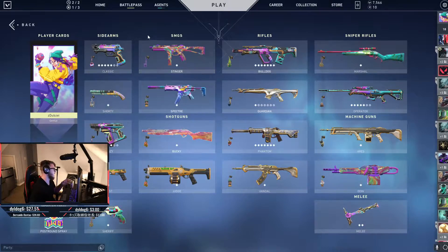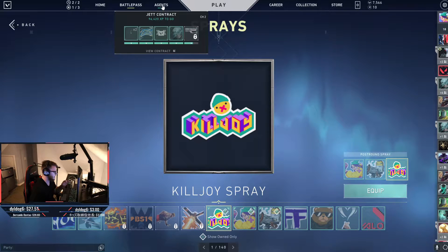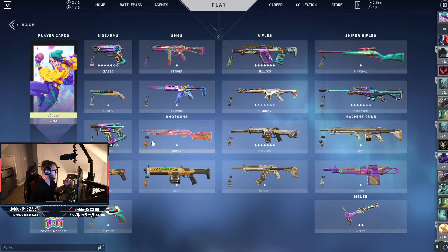So going through, this is what I picked. We have the Valorant Go Killjoy player card with her Genius title. We have the Valorant Go spray as the pre-round, and then her turret and the Killjoy spray, all from the agents contract as her three different sprays.